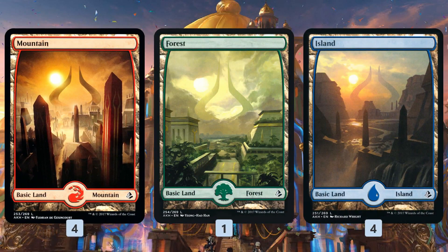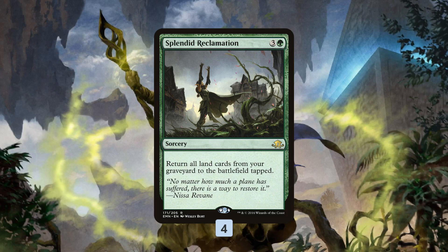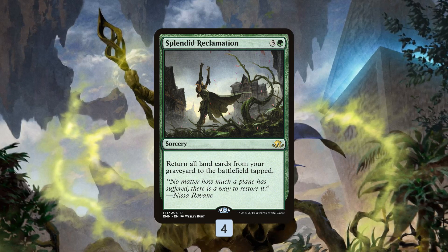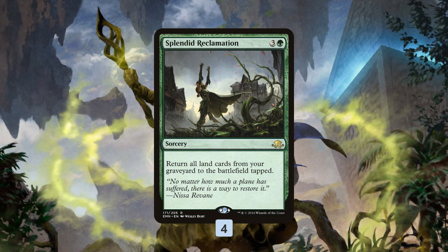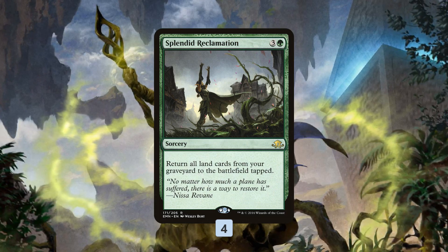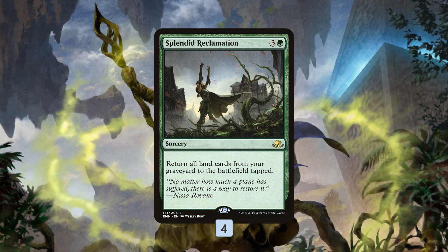So why are we so concerned about getting lands in our graveyard? The real plan of this deck is to resolve a huge Splendid Reclamation. It's a card I was super excited about when it was spoiled — it hasn't really caught on in Standard, but it's very powerful. You get to reanimate every single land in your graveyard for only four mana. So if we cast Contingency Plan on turn two, mill a few lands, then cast Pieces of the Puzzle on turn three and mill a few more lands, by turn four Splendid Reclamation could get back five or six lands. That's a huge jump from four mana to like ten mana with just one card. And that's not even thinking about if the game goes longer — maybe we don't cast Splendid Reclamation until turn five or six, we've cast some Cathartic Reunions and multiple Contingency Plans in there. It could be reanimating like ten or fifteen lands.